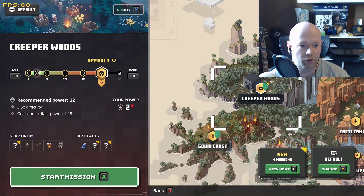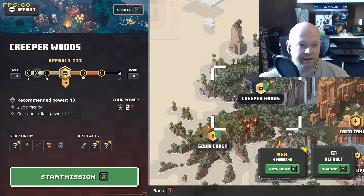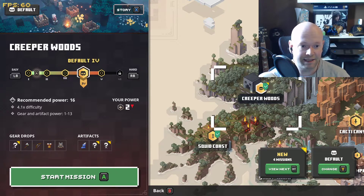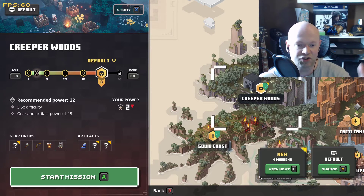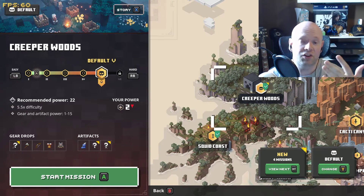Once I completed that mission and went to play it again, it allowed me to go to default four and five — those ones originally I could not choose until I accomplished the mission. As for how you unlock the sixth one, I don't really know — I think you just have to play it on a harder difficulty or start the mission.